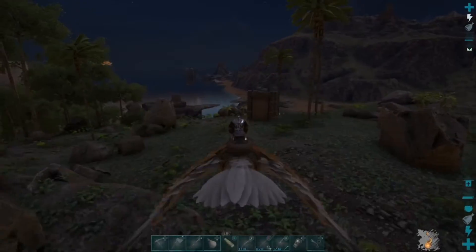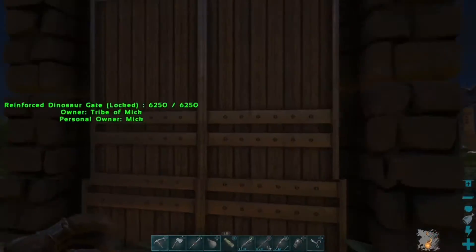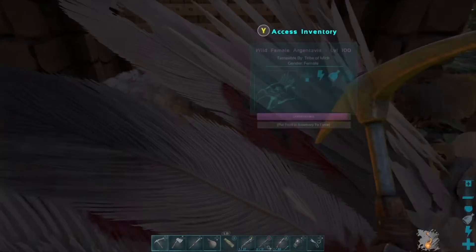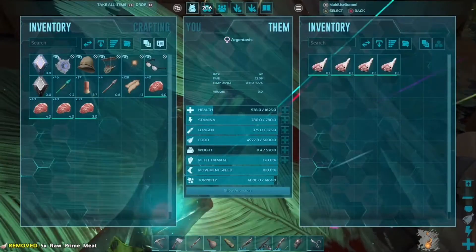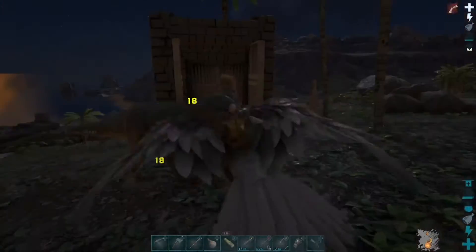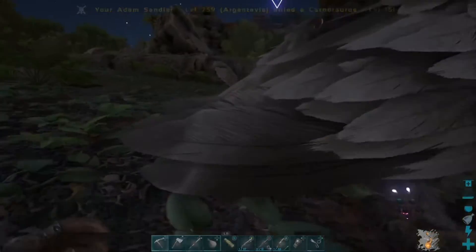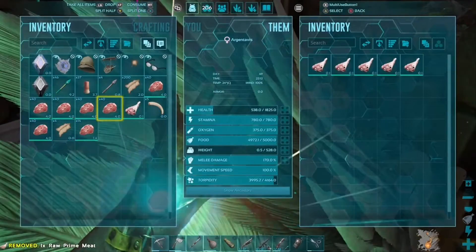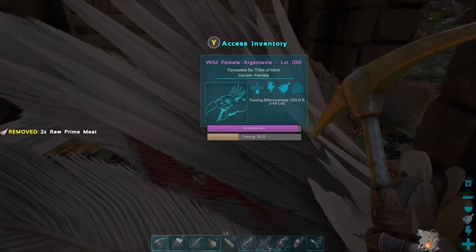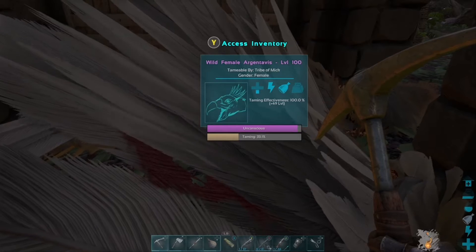I killed a Diplodocus for some prime meat. There are some stegos, but they're all max level, so that's pretty dangerous. I only got a couple pieces — I don't think that's enough. But there's a carno outside — okay, that's just more prime meat. That scared me, but that's just some more prime meat right there. I'll give two pieces to the Argentavis. Taming is at 50% — that's prime meat, that's his favorite food.